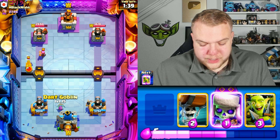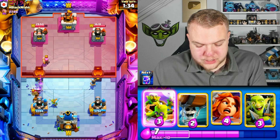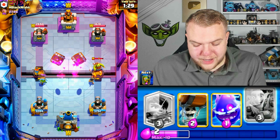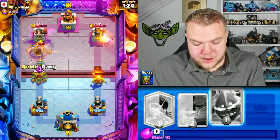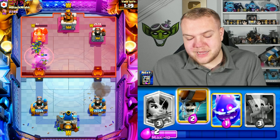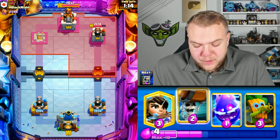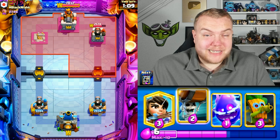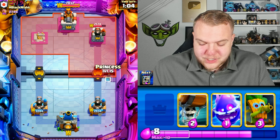Skeletons hold on. Goblin barrel, valkyrie to tank for the dart goblin — this should be a hard push for him to defend especially with cannon here. Cannon here in this situation is really not great against these spammy decks. We already saw it in game two, and now the evil barrel is going crazy again. Evil barrel against cannon here is just punishing.